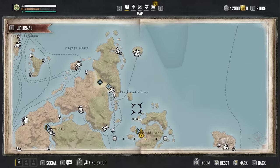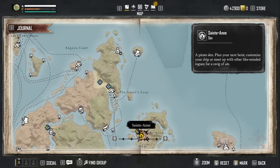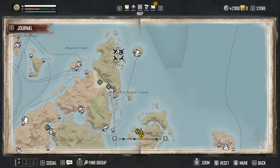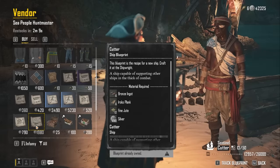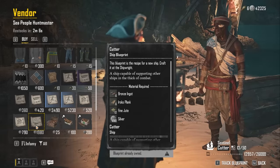This blueprint can be found in Lenitra, which is an outpost to the northeast of St. Anne, and will cost a pretty penny of 1,080 silver coins. You will also need to be rank Rover 1 in Infamy Rank in order to acquire this blueprint.